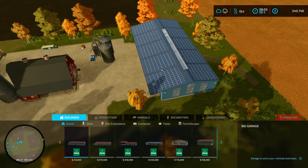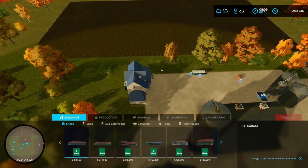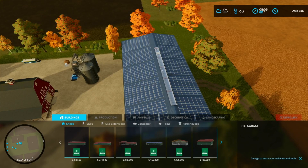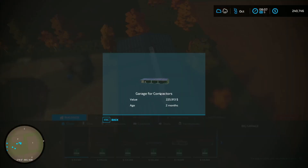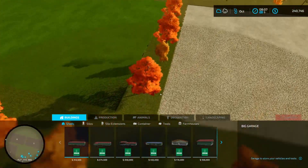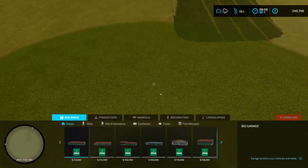I realized I messed something up in my initial startup. If you don't know, when you're playing the construction map you own this building, this building, this building, and this water container. I figured I'd leave one building up so that I could potentially sell it in the future and also gain some money from it while doing all this work. But your boy forgot to buy a seeder.